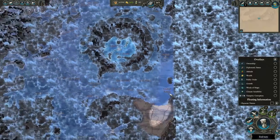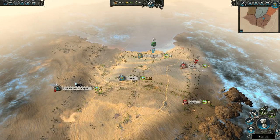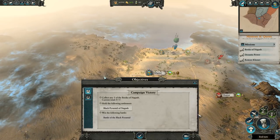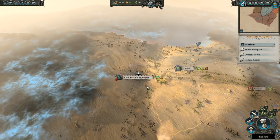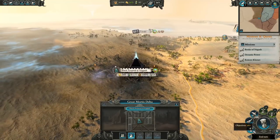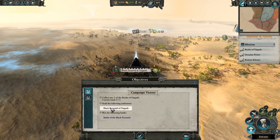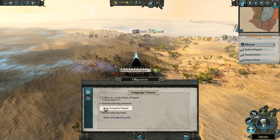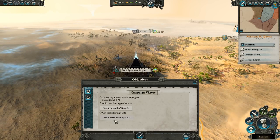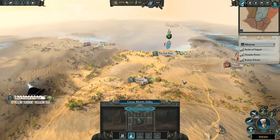To win the campaign, you also need to hold the Black Pyramid of Nagash, currently controlled by a group called the Sentinels — a fairly difficult battle that you can't take on in the first few turns. As much as it goads Setra to go there, you're best off building your empire first. Once you've got those five books and claimed the pyramid, there's also a grand finale battle to conclude the campaign.